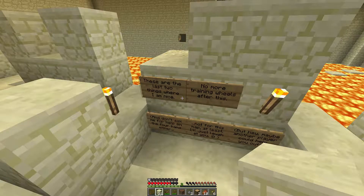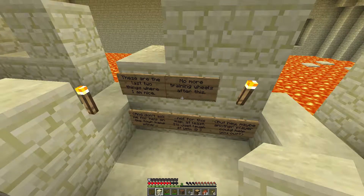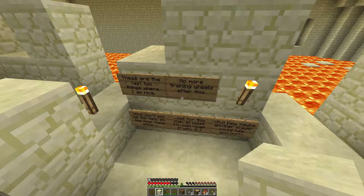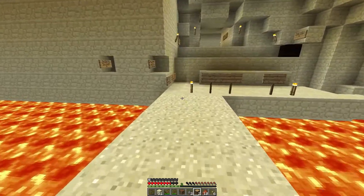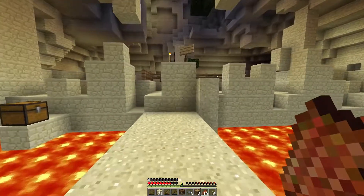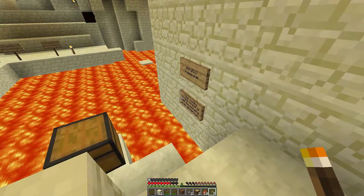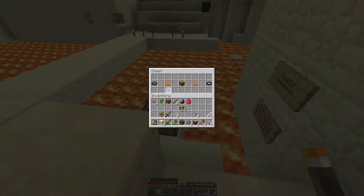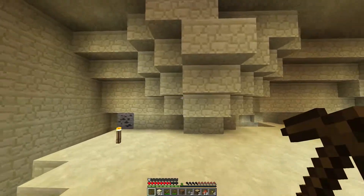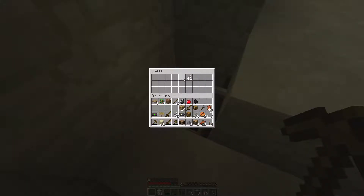There's a sign: 'These are the last two things where I am nice. No more training wheels after this.' And: 'Don't ask me for help on the forums either — not for this map at least. I'll just laugh at you.' I suggest getting another player to help. Zenger, where are you when I need you? I'm guessing that's in case somebody dug through the wall. Something, something treasure — the combo and the chest. We've got food, that's the main thing. I'm glad I wasn't standing on that block — otherwise I would have been well and truly torched. Secret chest! I'm glad I was paying attention.